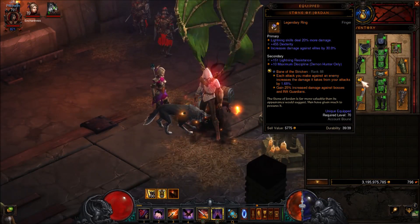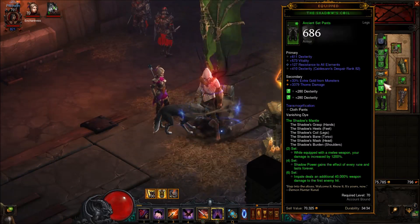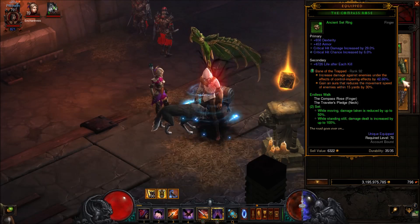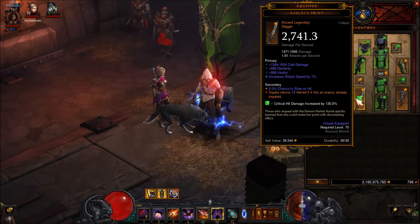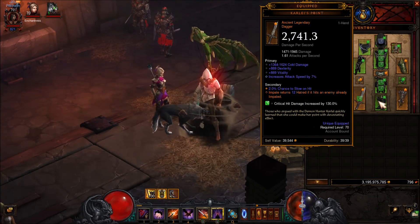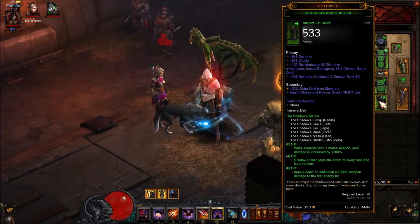Stone of Jordan: lightning damage, critical chance, damage to elites. For your pants: Dexterity, Vitality, all resist. For your other ring: Dexterity, attack speed, critical chance, and critical damage. For your Karlei's Point: percent damage, weapon damage, Dexterity, attack speed. And for your boots: Dexterity, Vitality, all resist, and Impale damage.